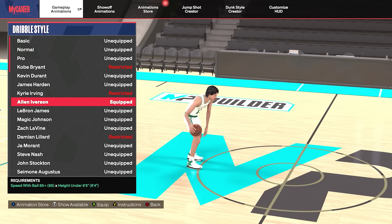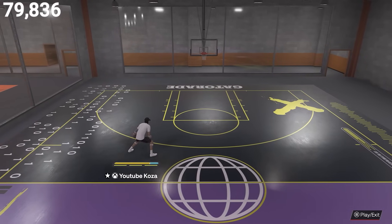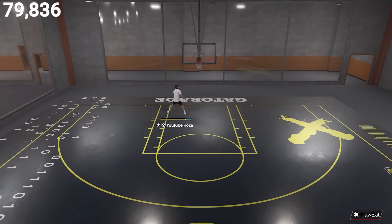Up next we have a fairly new dribble style — the Allen Iverson dribble style, requiring under 6'5" with at least an 85 speed with ball. His speed boost towards the ball hand is nothing great, but his cross launch is pretty nice. He gets almost like a Magic Johnson-like speed boost on his cross launch animation. So if you're mainly using the cross launch animation, this could be a decent dribble style — we're going to put him in the B tier.